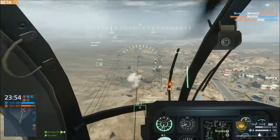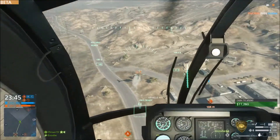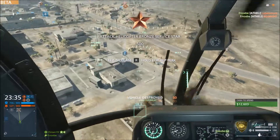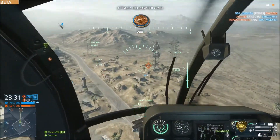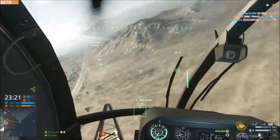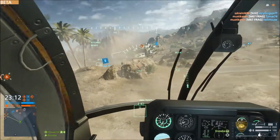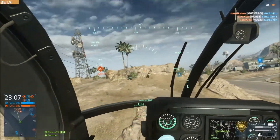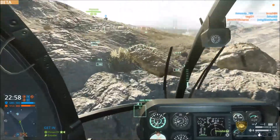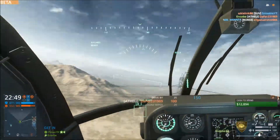I have no second gunner in my chopper and that's kind of sad because they can really help you win a fight. Just aim for the main pilot at the left side, or right side if you are in front of them, and with your splash damage you can kill the co-pilot too. If you are aware of a co-pilot in your chopper, the box beneath the crosshair shows where the minigun is pointing. So if you see a chopper in front of you and the minigunner can't reach it, just lift your nose a little bit higher — you'll have more firepower.